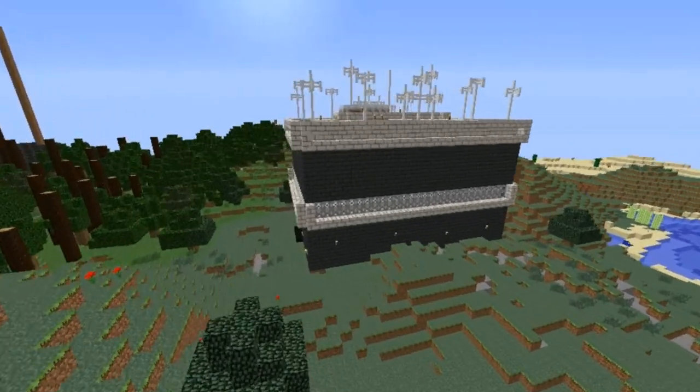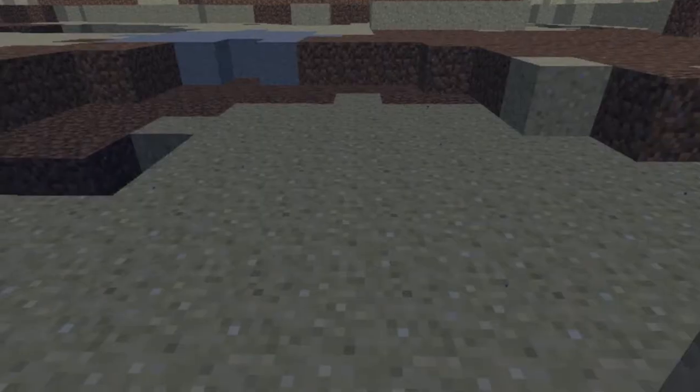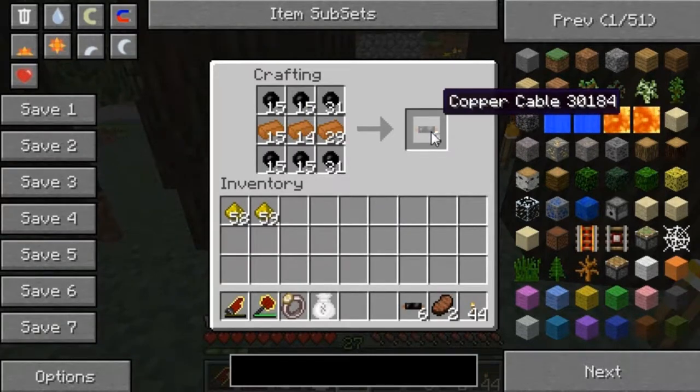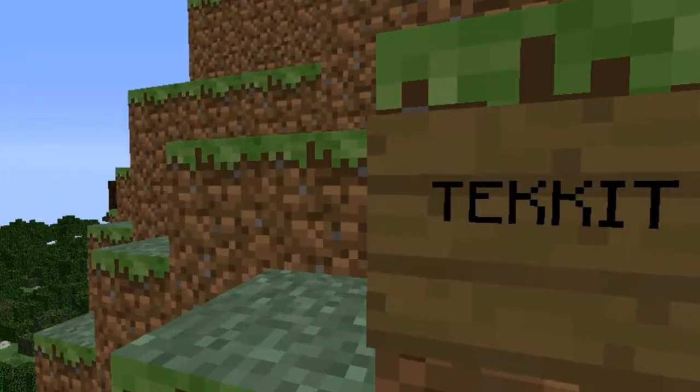Marble and basalt. No blocks for building and decorating, placing it everywhere, from up in the mountain to in the sea. Take a look at a rubber tree. Let's go make some cabling. Vanilla Minecraft is so old, it's time to upgrade. There's so many ways to play in Tech It.